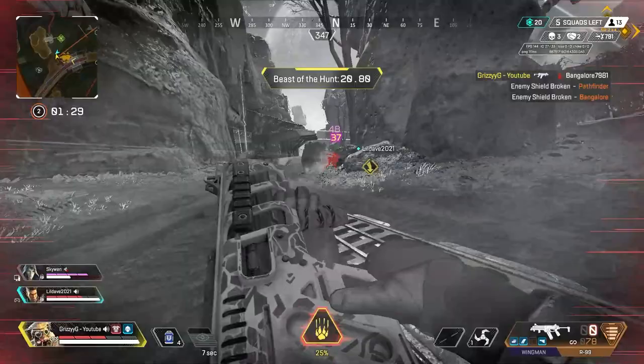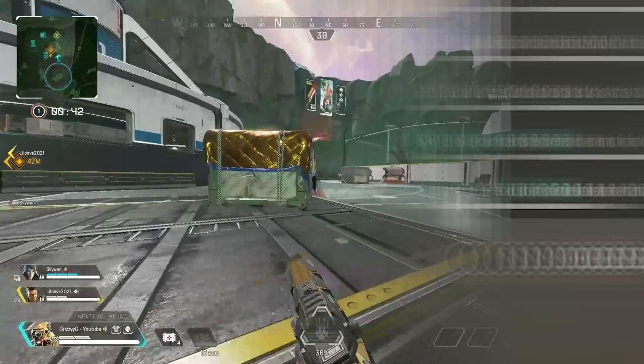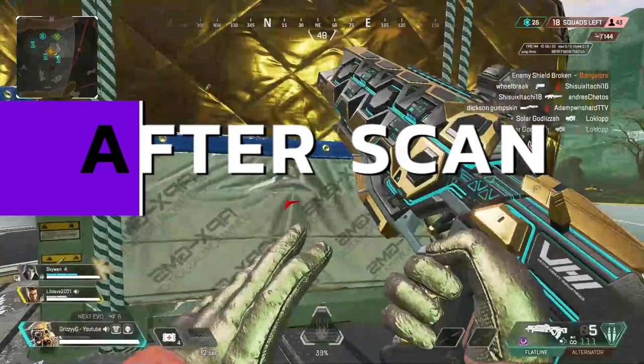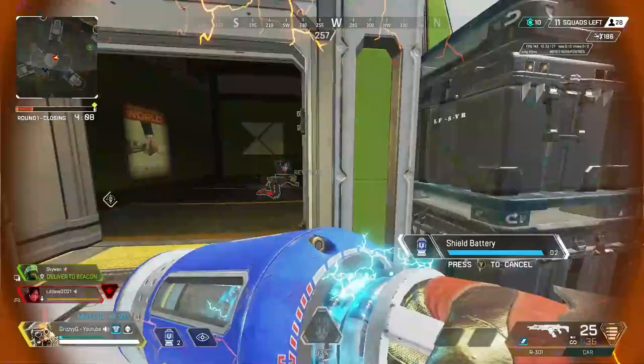First up, like all Recon Legends this season, Bloodhound received a new class passive. Bloodhound can now scan specific Recon Beacons throughout every map, just like the Crypto Map Room on Kings Canyon. This scan reveals enemy teams on the map for 30 seconds. Just know that when you do scan these beacons, every enemy will be alerted to the position on the map where that beacon was scanned, so they will know your general position.